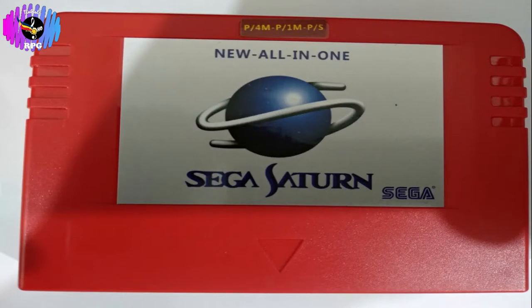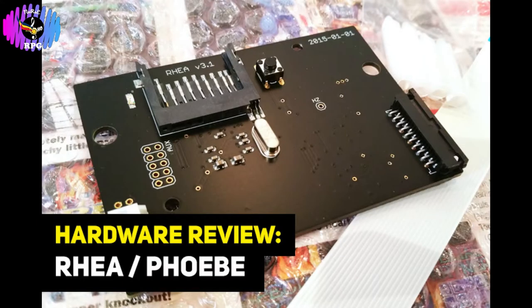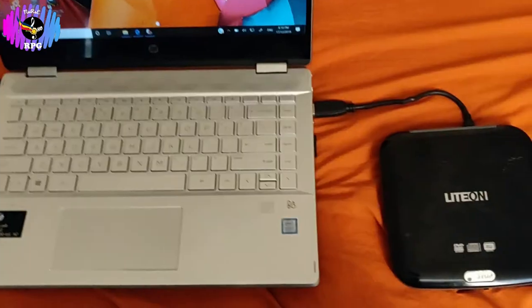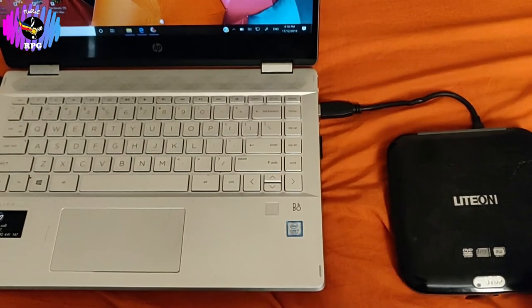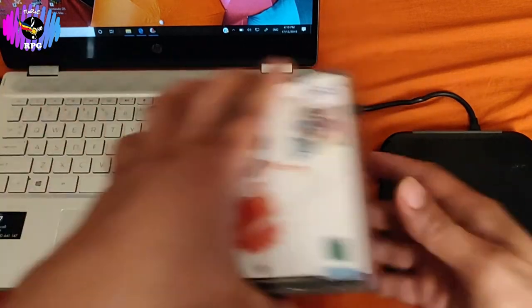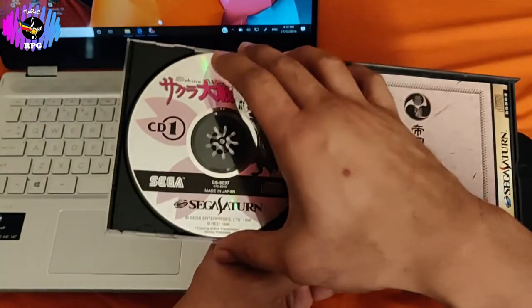Of course, they will still need a pseudo-Saturn cartridge, action replay cartridge, or a Rhea or Phoebe ODE to play backup Saturn games. We shall begin by ripping the original Sega Saturn Sakura Wars disc. I got my copy from the time I went to the retro video game market in my previous video.